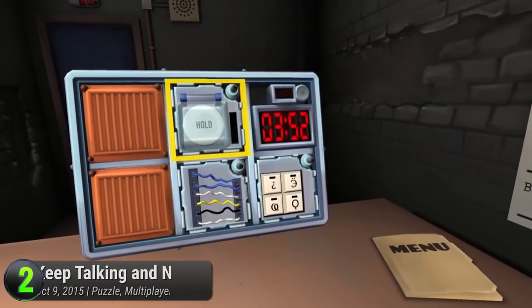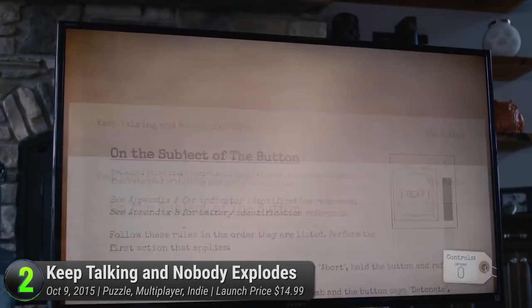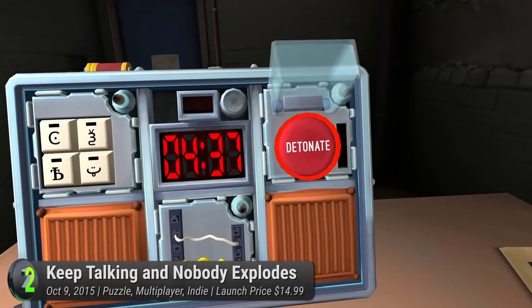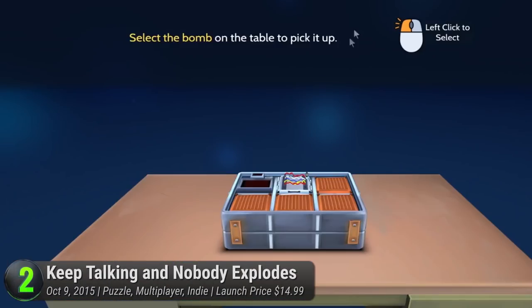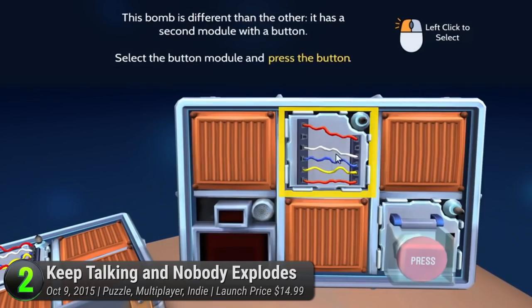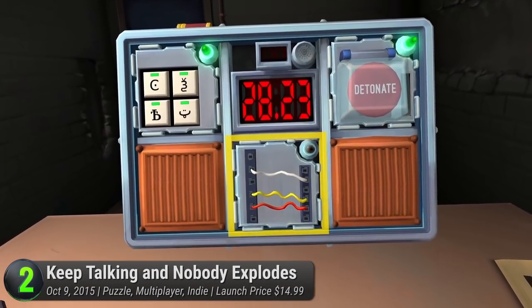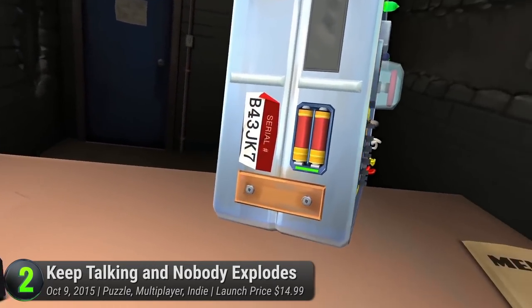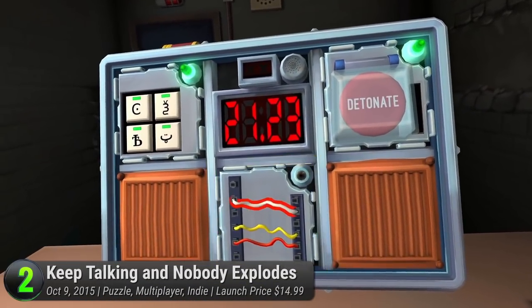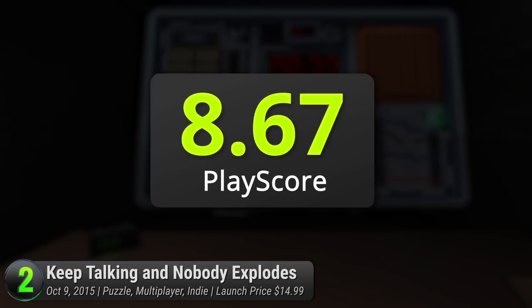At number 2 is Keep Talking And Nobody Explodes. Virtual reality is a good playground for fun party games, and this one takes it to the extreme. Some say it ruins friendships. Others say it strengthens bonds or enhances communication. But then again, how can someone do that when they need to keep talking? The game's main premise is simple. One player is trapped in a room with a randomly generated time bomb. The other players are in a separate room with a manual necessary to defuse it. But here's the crazy thing — they can't see the bomb. Of course, communication is key. Anyone can play this game and it's not always necessary to play it on the VR. But the feeling of sweat and tension from the other voice channel makes it a very thrilling experience. The game receives positive acclaim due to its enjoyable social experience. It has a PlayScore of 8.67.